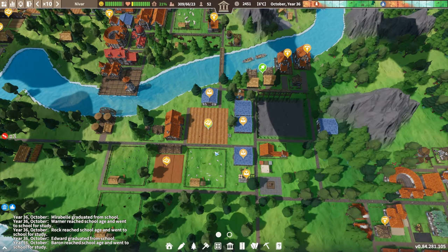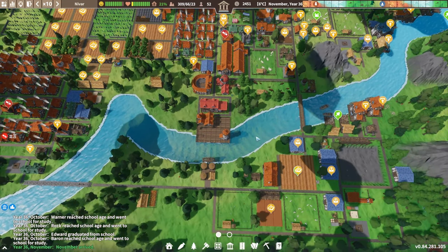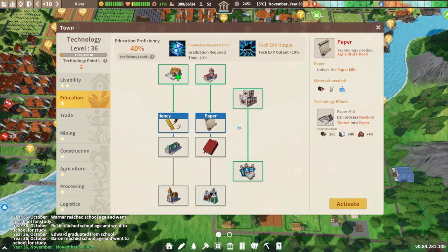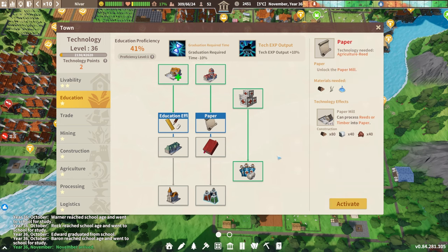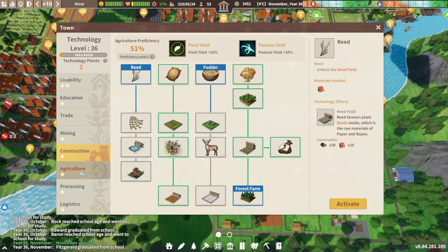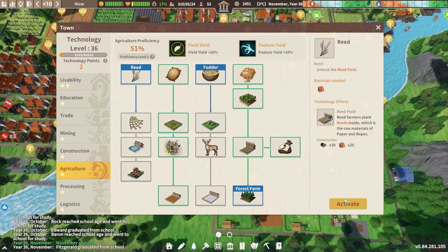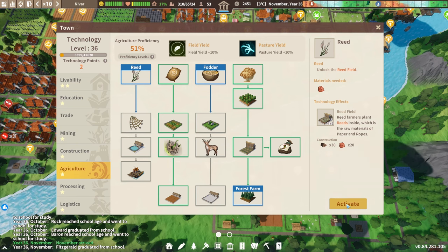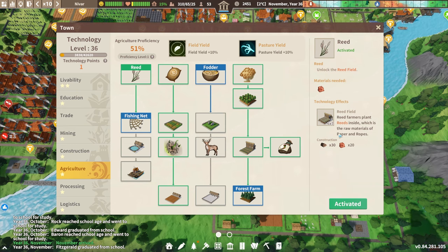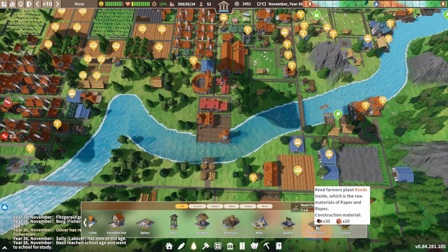Welcome back to Settlement Survival. Today we are looking into Reed. As you know, we need Reed to do a few things - for example, if you go into education to build paper, we need Reed so we can build that and then get the paper mill. I just found that I need something unlocked first, otherwise I can have Reed fields and we won't find Reed. Now that we have it, we can have Reed fields and that's the next thing we're doing.